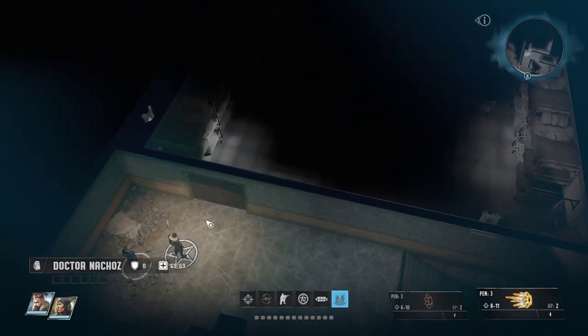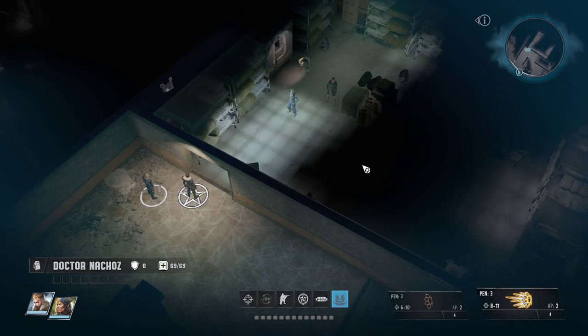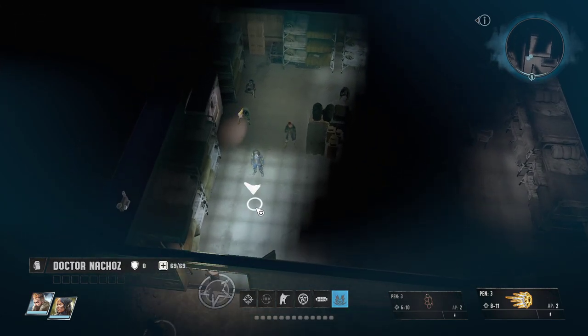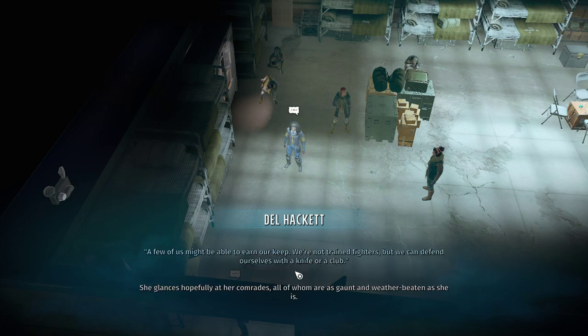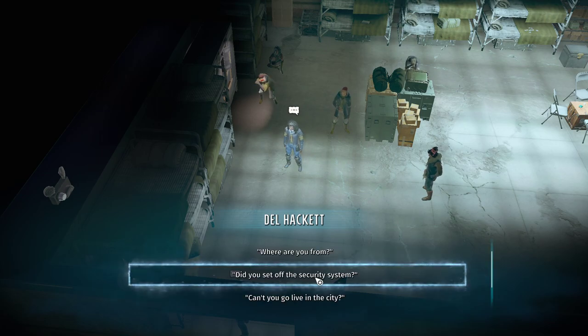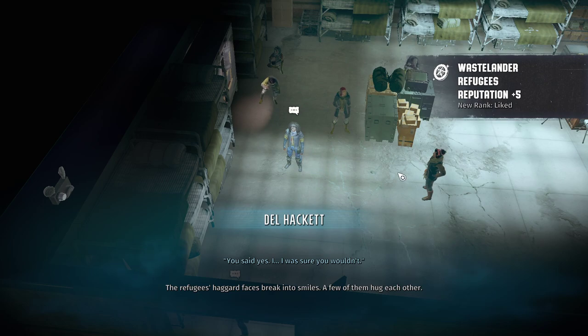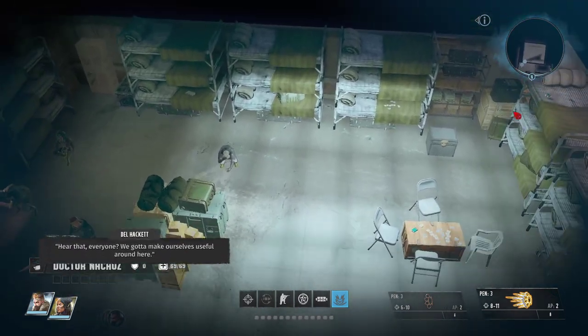There's a mess hall here. These people have been hanging out here. If you let them stay, you don't have to kill them — you have your choice. They're not supposed to be there but: 'Please don't shoot. Who are you? I'm Del. Few of us might be able to earn our keep. We're not trained fighters.' So we just let her stay — Wasteland refugee reputation. 'Hear that everyone? We've got to make ourselves useful around here.'